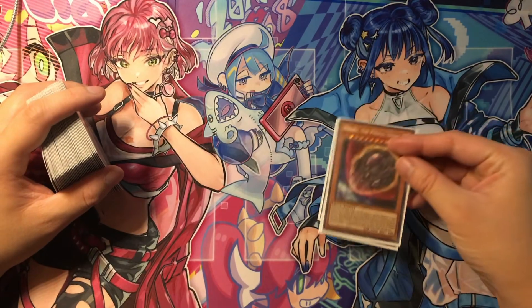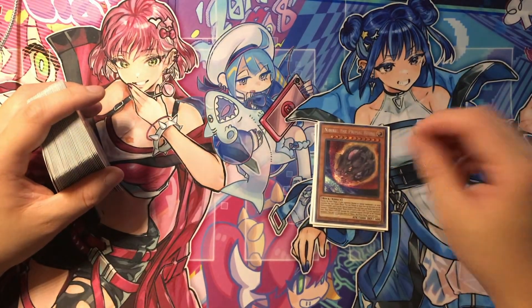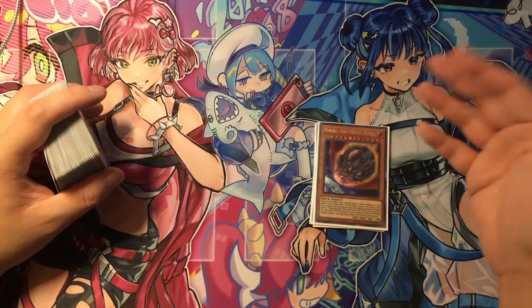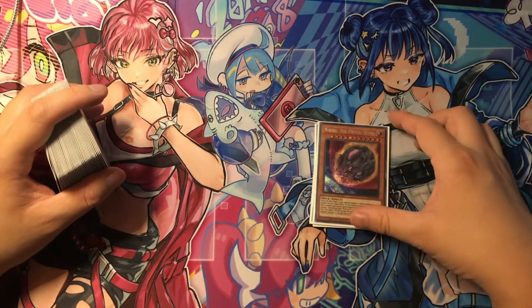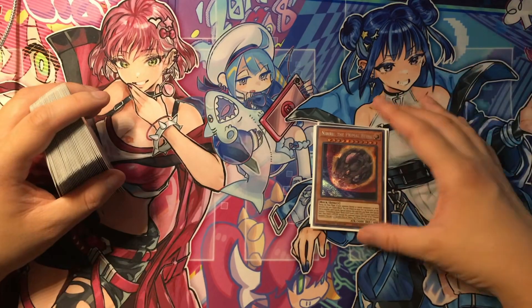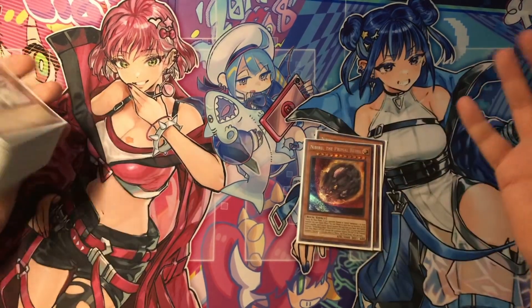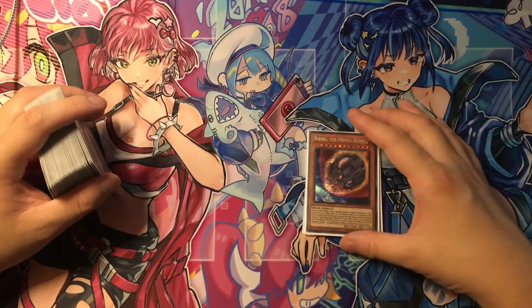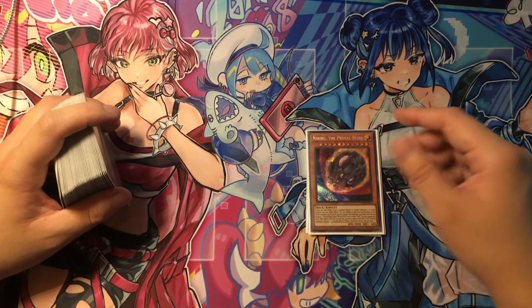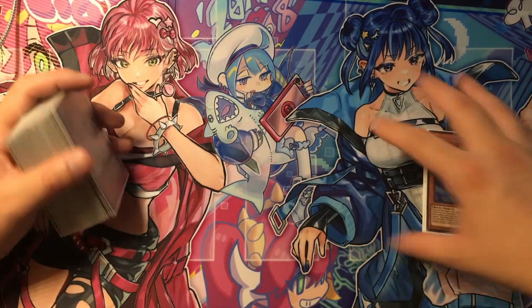It's kind of like a replacement for Maxx C. In Master Duel, I don't really like playing Nibiru and Maxx C in the same deck — if you see one or the other, it's good, but if you see both, it's kind of bad because you have to decide. The best case scenario is you Maxx C them and they take the challenge, then you also Nibiru them on top. But most of the time if you Maxx C someone they'll stop, and if you have Nibiru in hand you won't really use its effect — so having both can be conflicting.